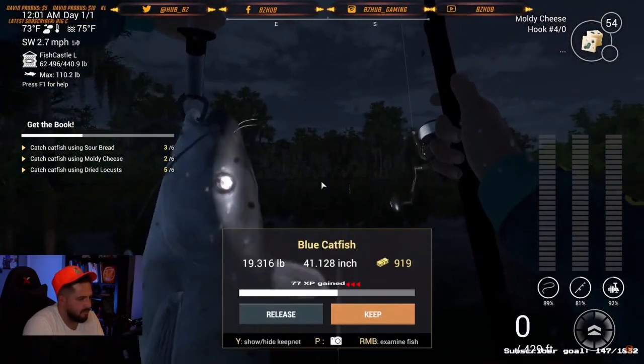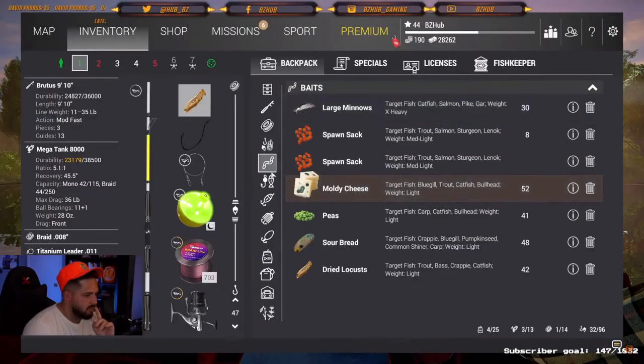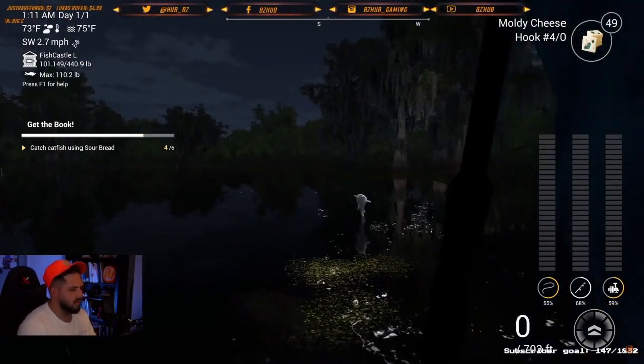Over time as you start catching more catfish, you're going to want to switch up your bait. Say you're catching more catfish on sour bread and you finish up sour bread — now you can take sour bread off one of the rods and throw moldy cheese onto that one until you finish moldy cheese.